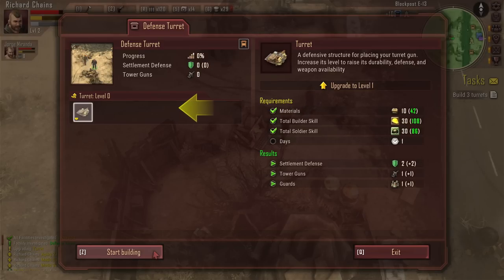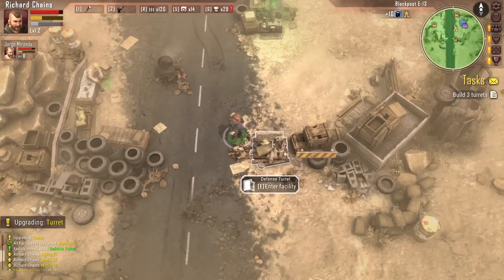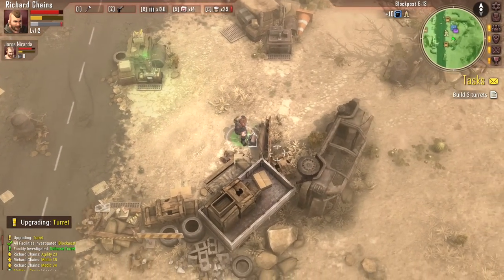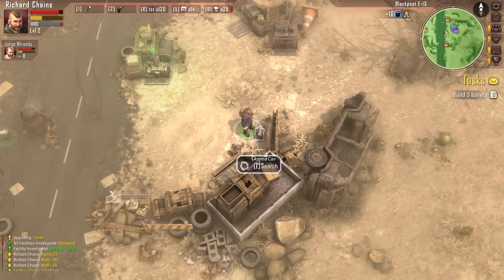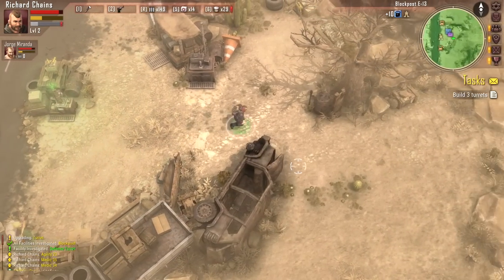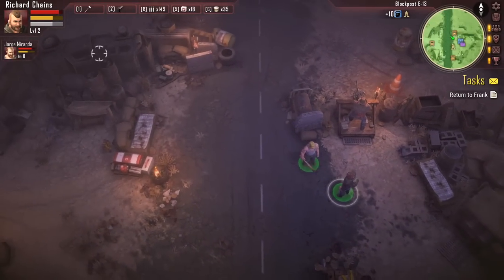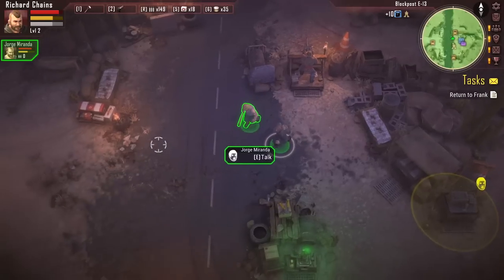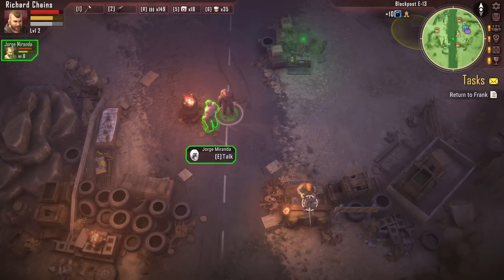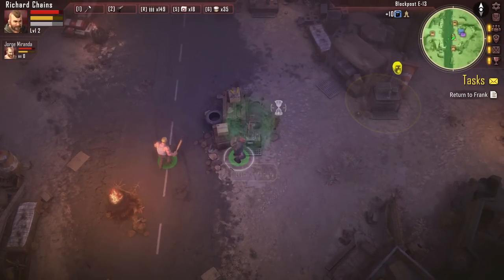We get a plus two defense for each tower we put up, so we'll place one on the north side and one on the south end of camp. By tomorrow, we should have a seriously large amount of defense ready to go so we can start upgrading basic tenets of our base. After taking a little nap to refill my meters, you can see we now have sandbag gun turrets on each side of the base. If you have enough people living in your base, they will naturally come over and man the barricades in their free time. You can also permanently assign somebody, but that takes more effort.